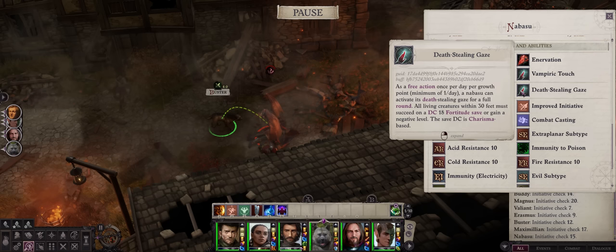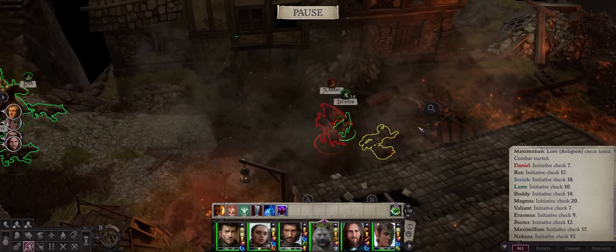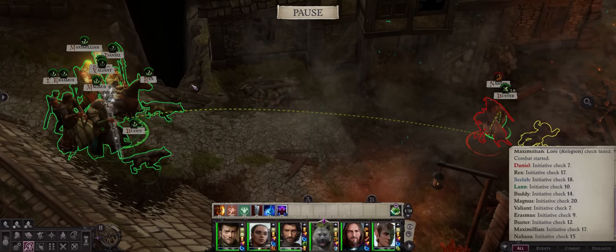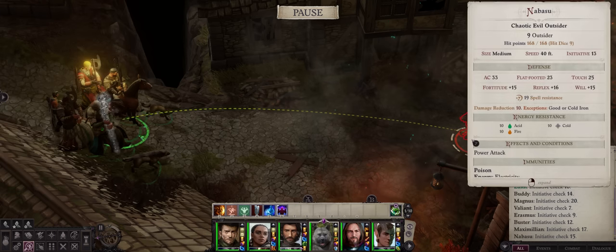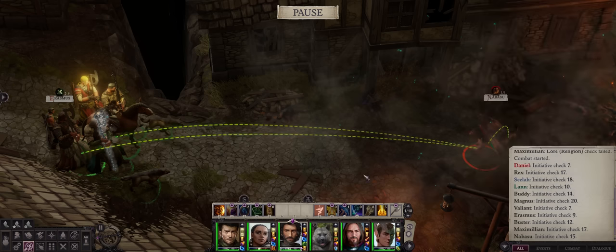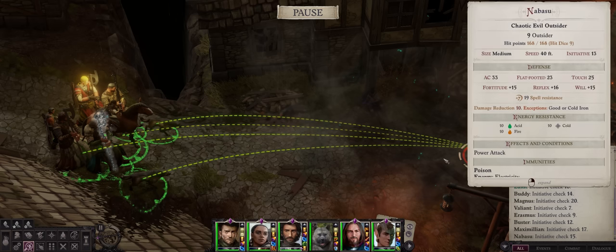Let's wait for the Nabasu to use his Death Stealing Gaze. He already used it — you can see the dark cloud surrounding him — and he's actually smart enough to move toward our characters to cast Mass Hold Person, which is why you need Freedom of Movement. Now we can proceed to attack. Since we have characters with Judgment, let's activate Judgment Justice with our Divine Hound and Lun. The dog can start attacking, Scylla will go for Smite Evil, and everyone else can mostly just attack, including the pets.